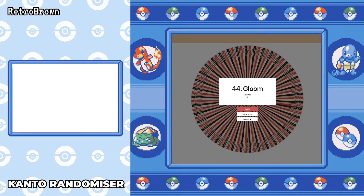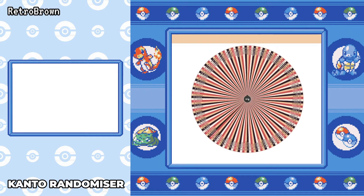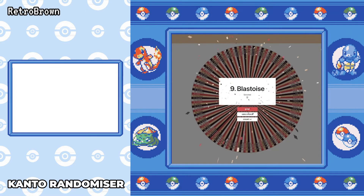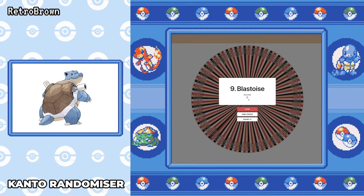Let's see what happens — and here we go, spin that wheel. A Blastoise! So we've got Venomoth, Gloom and Blastoise. What am I kidding? It's going to be Blastoise — we've got to go with Blastoise. Okay, now that's been chosen, let's get on with the run.